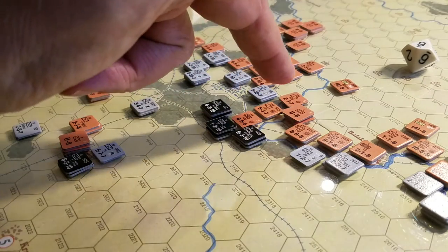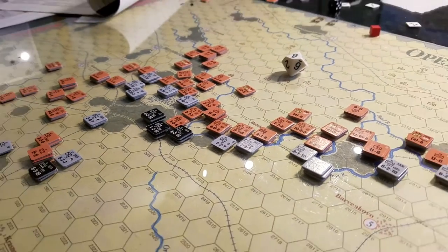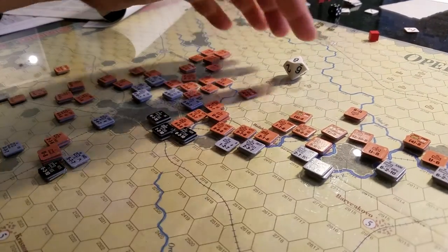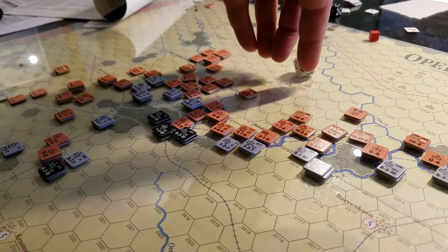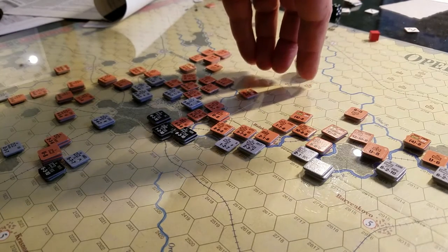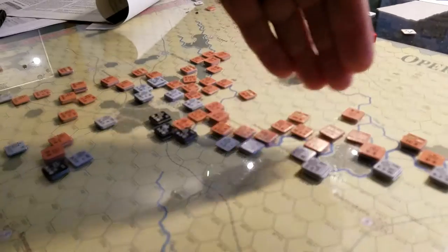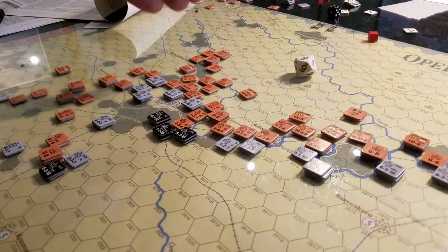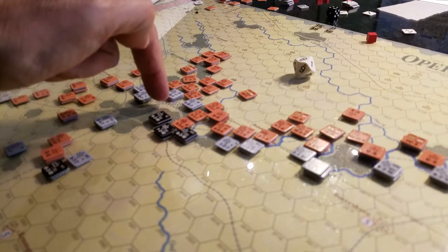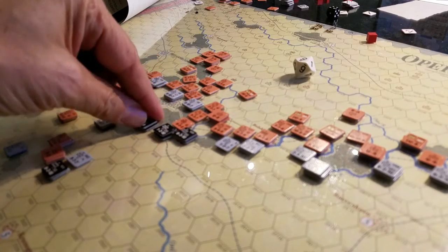Sitting back from the game a little bit: I think if the maneuver had been more thoughtful — at turn two or three with some heavy Guards armor and other units — trying to create a weakness somewhere and then pushing in to encircle the city sooner is probably the only way to get those guys isolated and reduce their effectiveness.